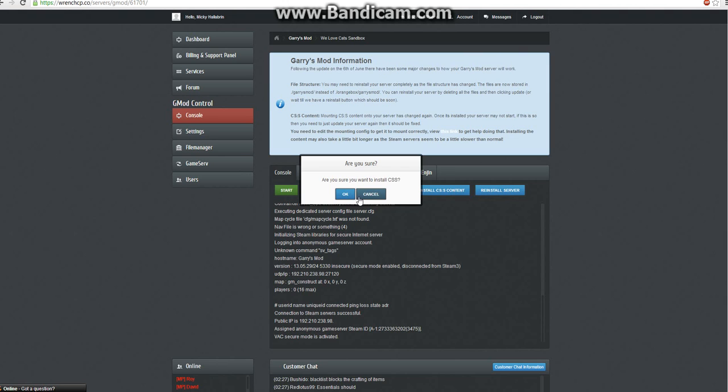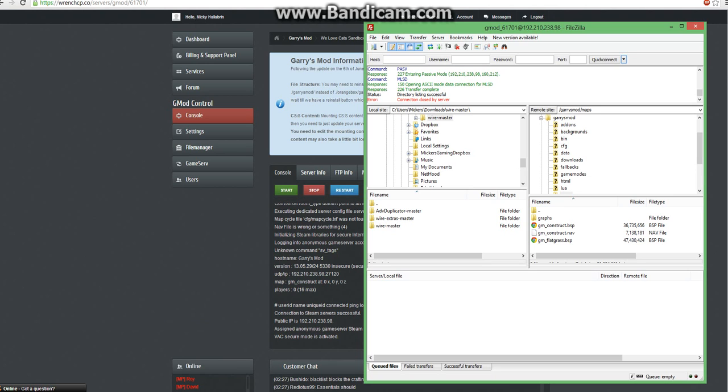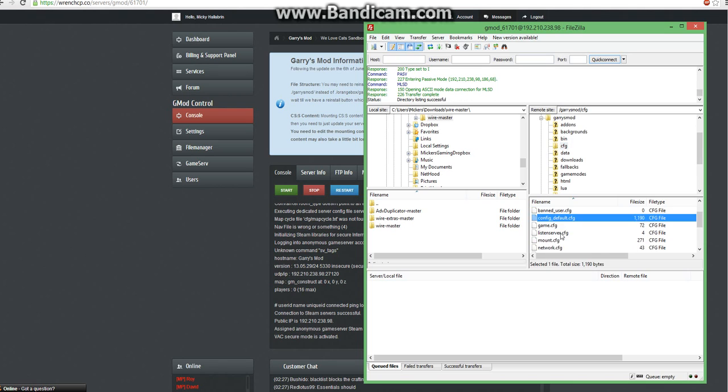I'm not going to do this right now because I just did, so I'm going to hit cancel. The next thing that you need to do is to mount the Counter-Strike Source content that you just added. This is done by — I'm using FileZilla, which you may or may not want to install and use — go into your config, or CFG, scroll down to mount.cfg, and view edit.